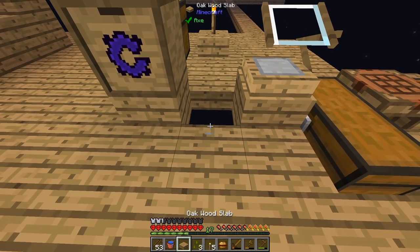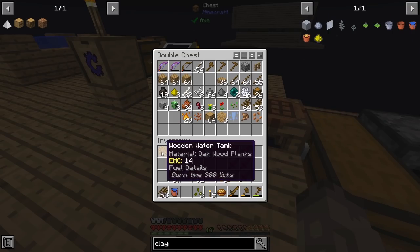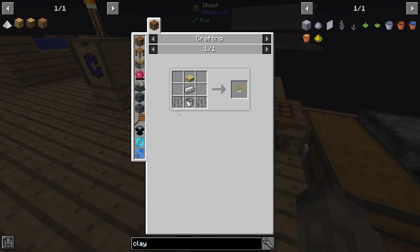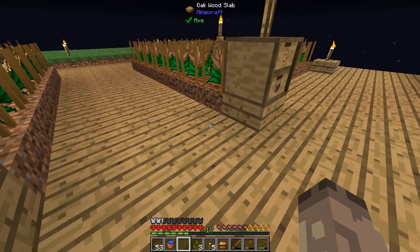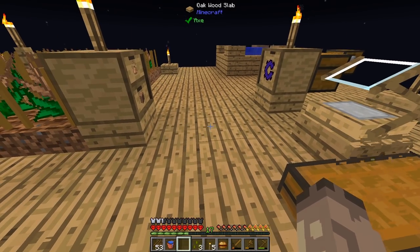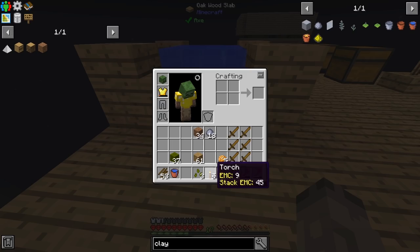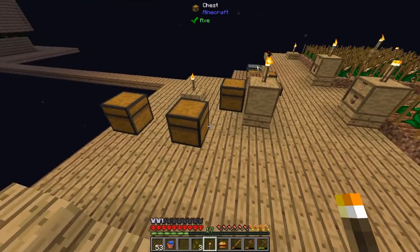I might use it later on because I think there's some sort of thing you can do with it with sprinklers. I've never got this far — well, I never bothered with it because the crops grow like instantly when you crouch anyway. This sprinkler speeds up crop growth or something, but I don't really need it because I'm just speeding up by crouching.